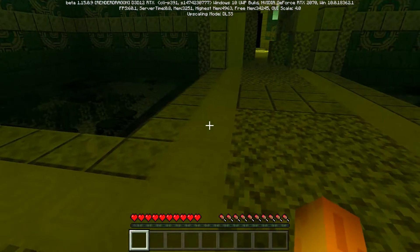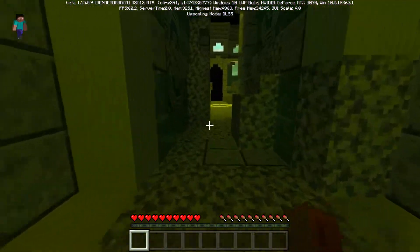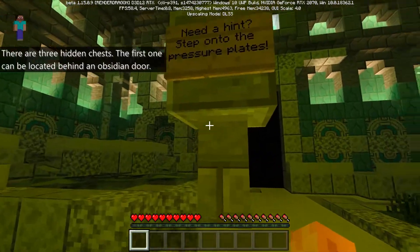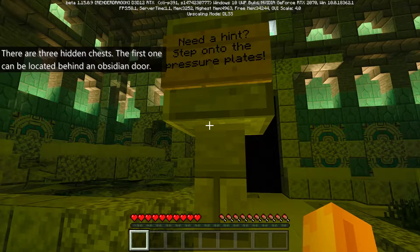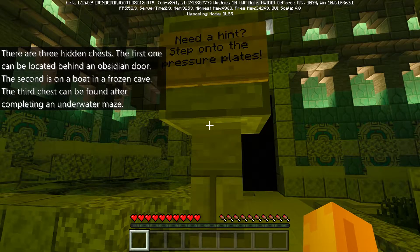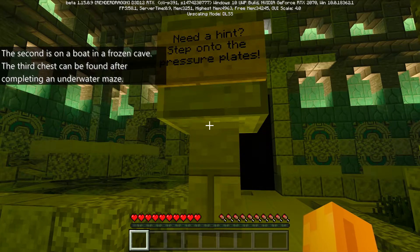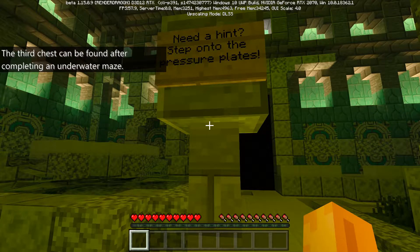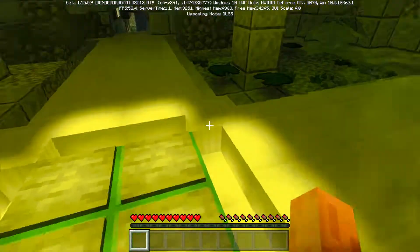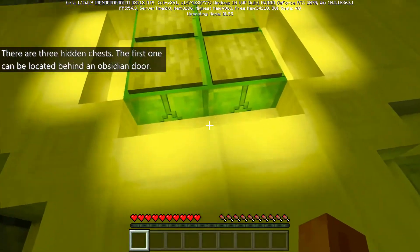The monument is this way — should we head to the monument or have a look around first? Let's see what's down here. Oh, it's a sign: 'Hidden chests — the first can be located behind an obsidian door, the second is on a boat in a frozen cave, the third can be found after completing an underwater maze. Need a hint? Step up to the pressure plates.'